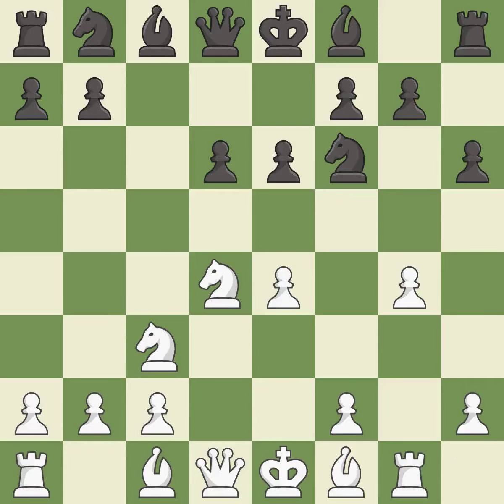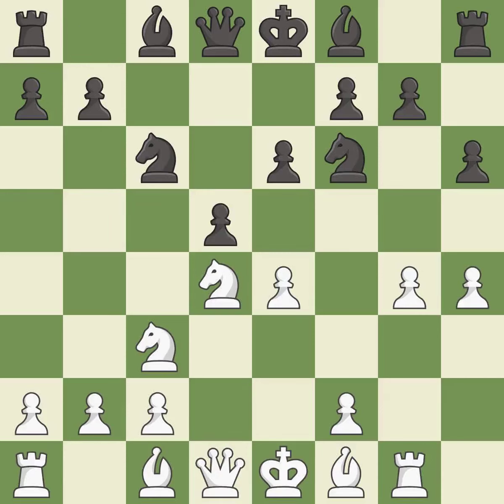This activates a rook by developing it off of its starting square. This offers to exchange pieces of equal value, maintaining the balance in material with a good trade. After all captures, this is an equal trade.